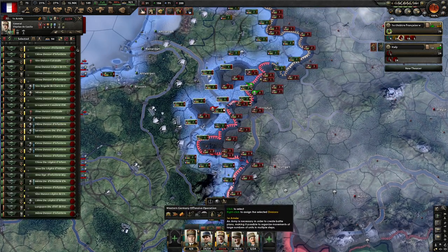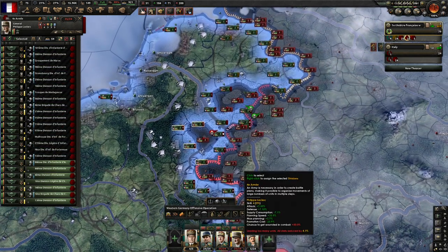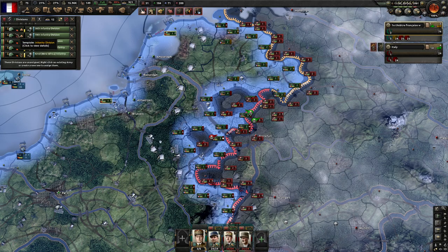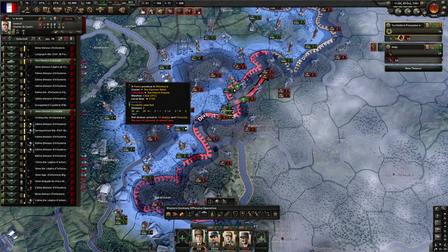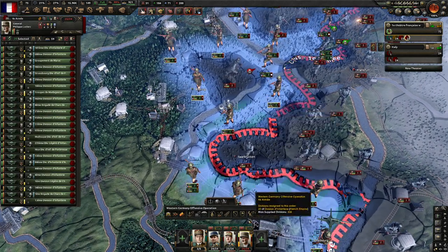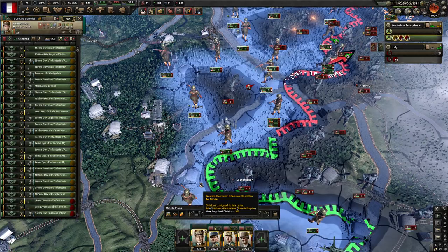So this guy has 24, and we'll try to make this even — now 25, 25. These were colonial people. The two tanks — once we unassign these, everyone should be good. We can give one to de Gaulle, and now everyone has 24, so that's great.